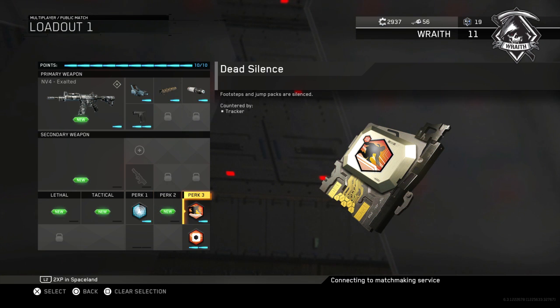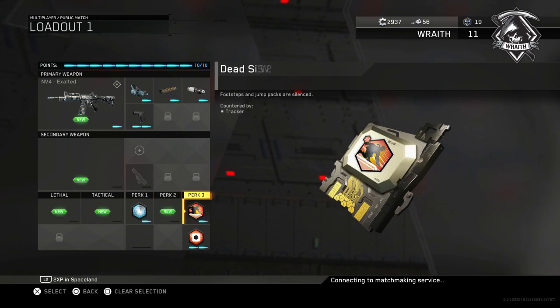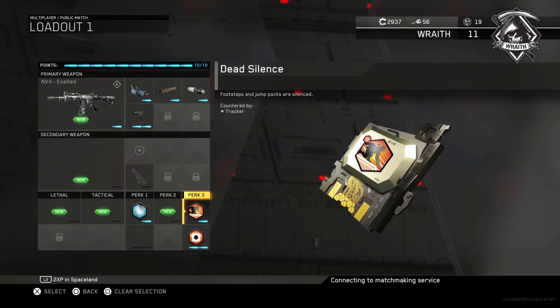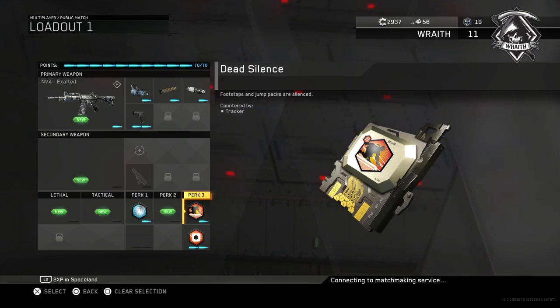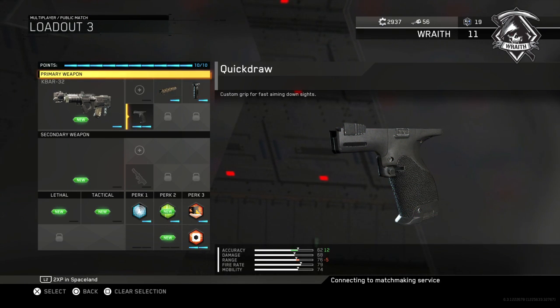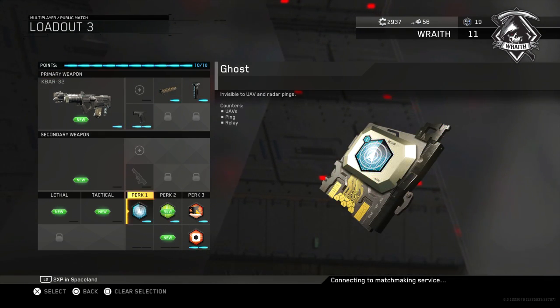I'm always running Ghost, Dead Silence, and Hardwire. The perks never really change for me. I will probably never take Ghost off — it's just too valuable right now. That's what we've got for the NV4.